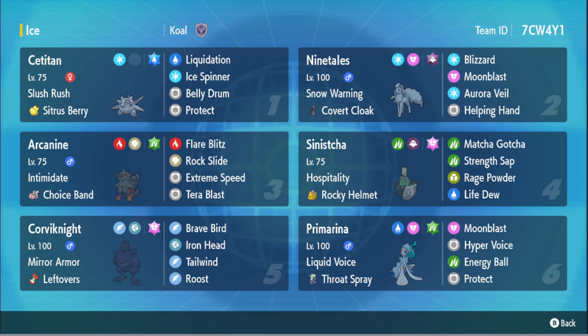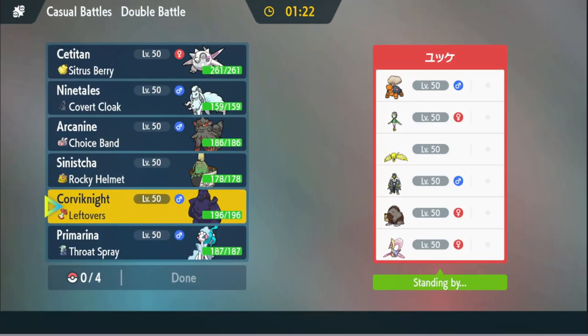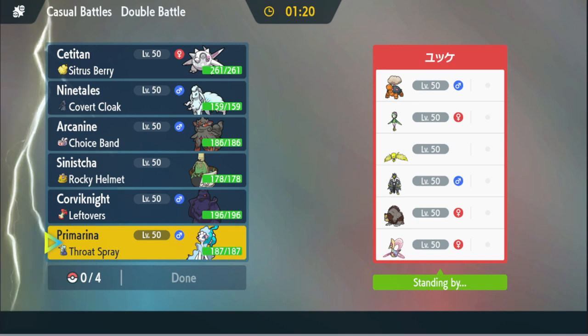Hopefully Haze doesn't come back to bite us. Anyway, this is the team — thanks to Call for the team, down in the Pokesports Discord. I'll leave the rental and the PokePaste down below for you guys to use. Let's see if we can make the Titan work, because I really like it — it's a really cool one. Let's get right into it.